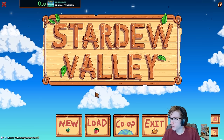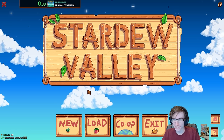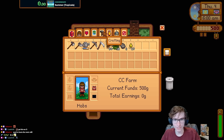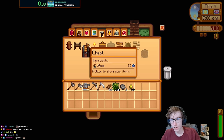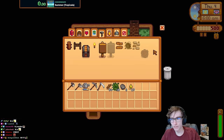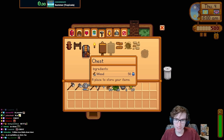Today we're doing a community center speedrun with a twist: I'm not allowed to use the crafting window whatsoever. The crafting menu — the one that specifically says 'crafting' — is completely off-limits for the entire run. Cooking doesn't count since it's a separate menu. That means I can't even craft a chest.